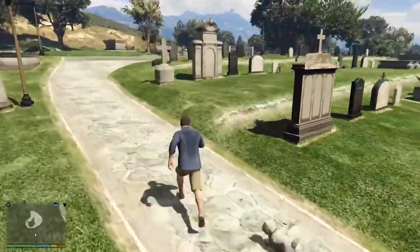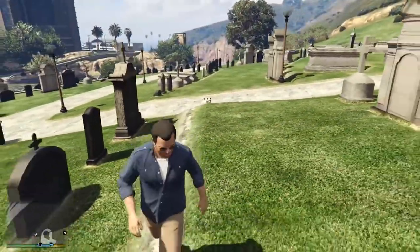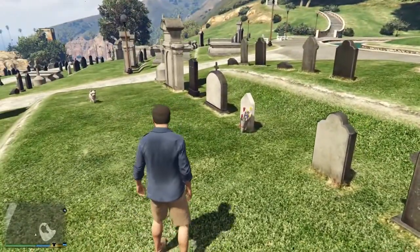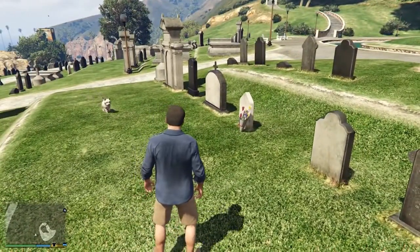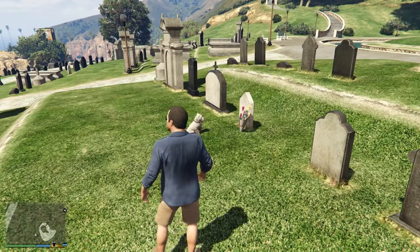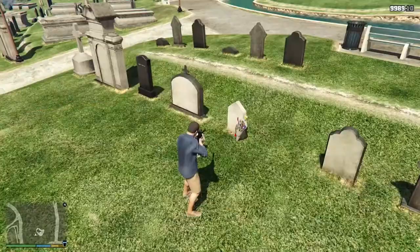Many players are unaware of this Easter egg altogether. If you follow a dog roaming the cemetery in GTA 5, it will stop at a grave and sit in front of it while wagging its tail. This is based on a real story from Edinburgh, Scotland, where a dog spent 14 years guarding his master's grave after his death until the dog died as well. As it turns out, one of the GTA offices is located in Edinburgh.